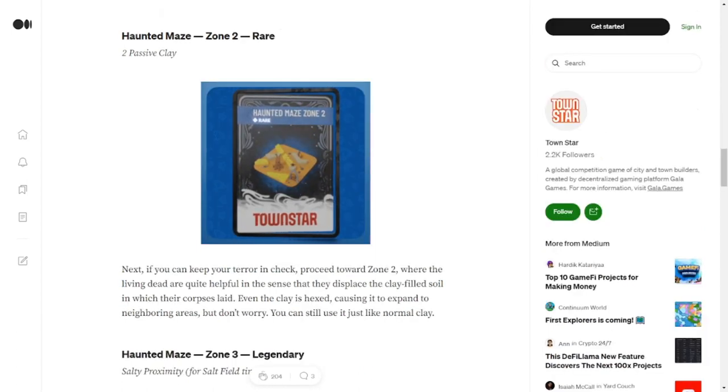Haunted Maze Zone 2 is a Rare rarity NFT. By itself its utility is two passive clay lumps; with all four zones placed, the buffed utility becomes four passive clay lumps. I speculate this NFT will sell for somewhere between $120 and $160 based on its utility and rarity. By itself, two passive clay lumps is decent for that speculated price — you'll save spots by not needing clay fields or the water sources they require. In some builds with only a few potteries, you could completely eliminate clay fields, which is great because balancing clay lumps can get annoying.